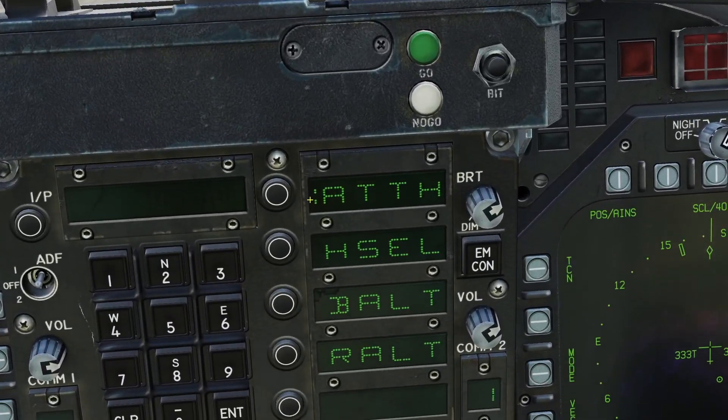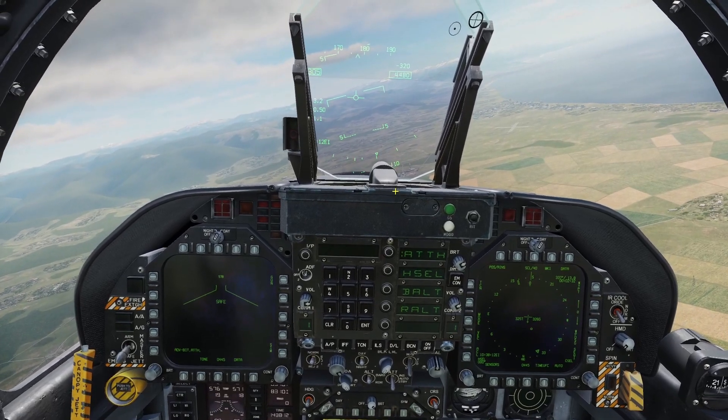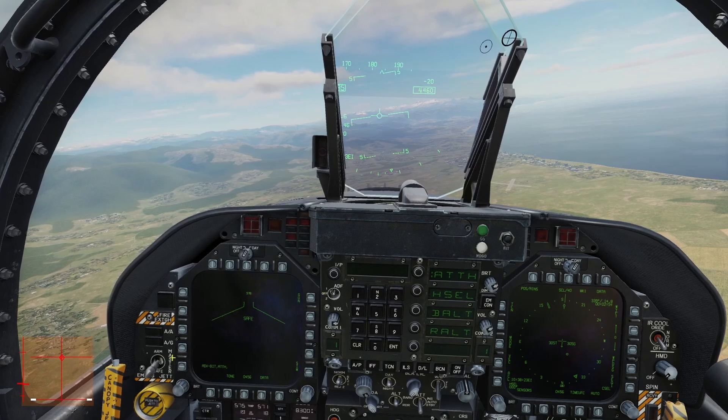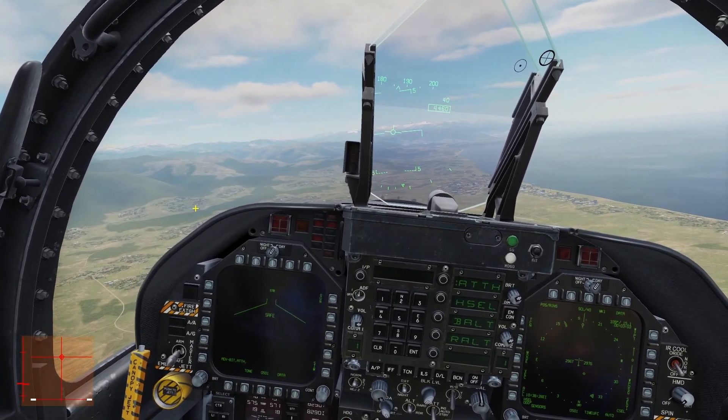Keep in mind, even if it shows that your Autopilot mode is on, in order for it to start working, your stick has to be centered. You can make sure your stick is centered by holding Right Control on your keyboard and pressing Enter to open this menu on the bottom left, and you need to make sure the diamond is in the middle.